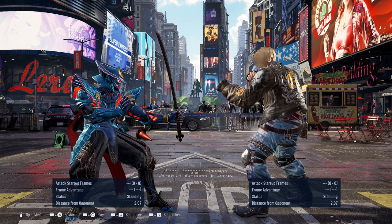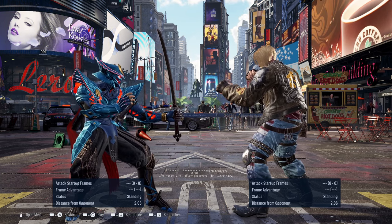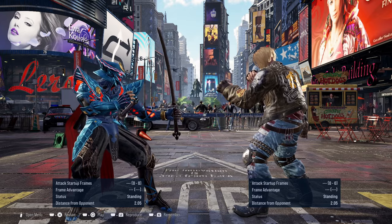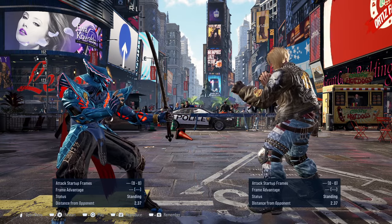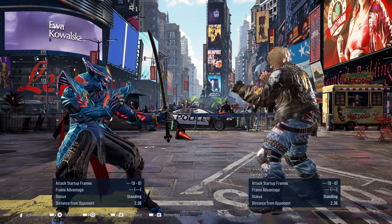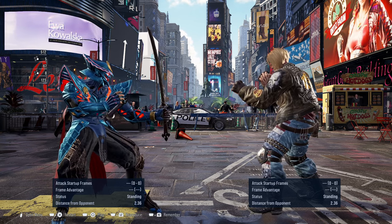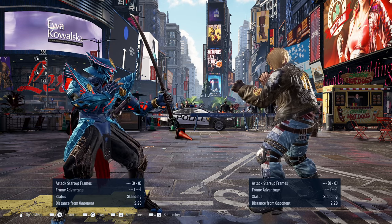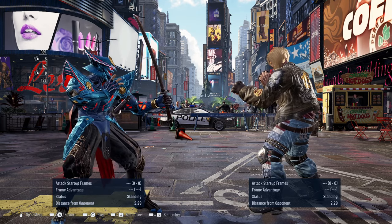For today's character, we're gonna be trying out Paul. Paul has several knowledge checks that you gotta be careful of when you're fighting against him. First up is Death Fist — one of his big incoming moves that he likes to use, mostly at tip range, but he'll try using it up close if possible. If you get caught by this move, it does tremendous amounts of damage and knockback, especially in Heat.